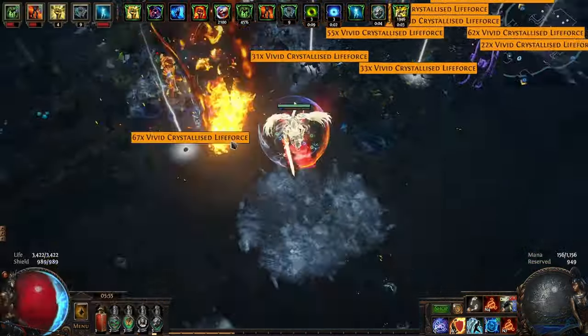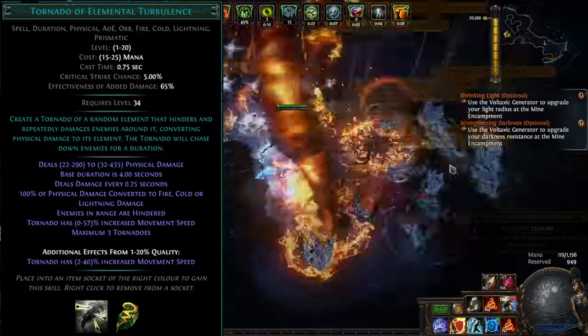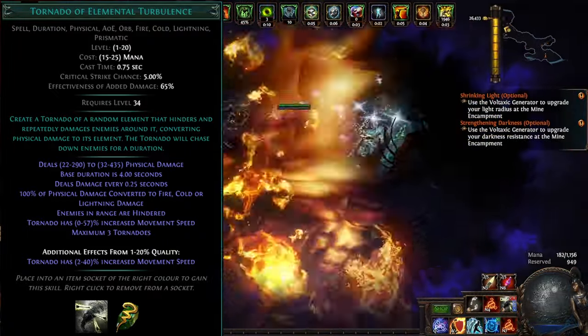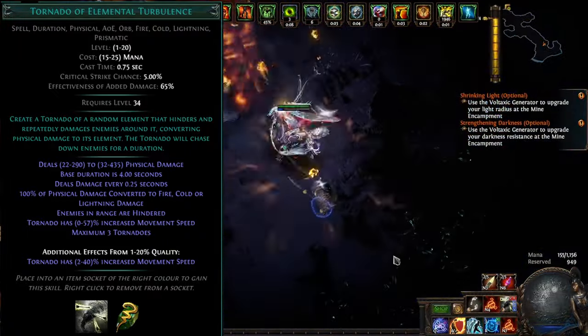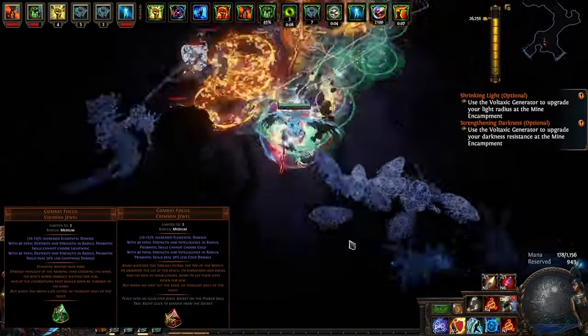This gave me a good chance to try out the new gem, Tornado of Elemental Turbulence. This variant has built-in elemental conversion, a higher tornado limit, but no projectile-absorbing mechanic. It is also prismatic, so we can use Combat Focus to make it always fire.